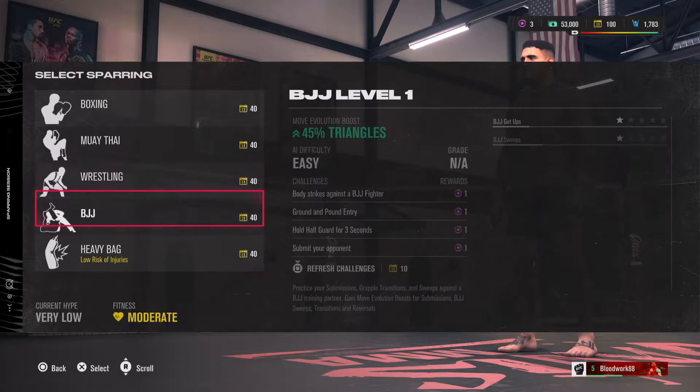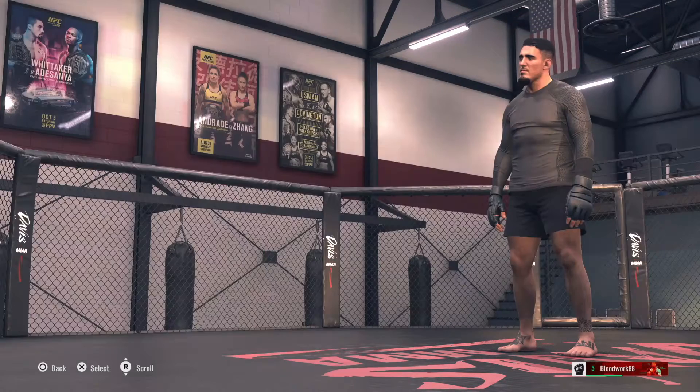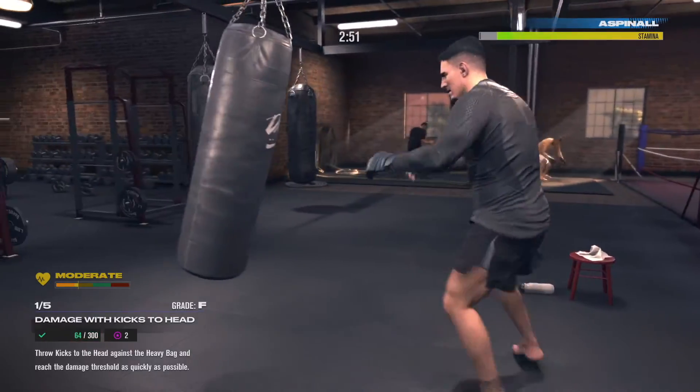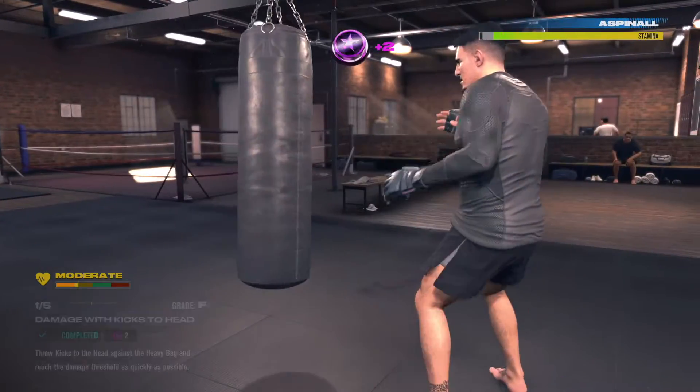Head down to the heavy bag, and as you can see all of these have different challenges in the middle. Look at one that you feel like you can definitely complete. Head into that training session and you need to complete each and every one of the sparring challenges — just follow the information on the bottom left side of the screen.